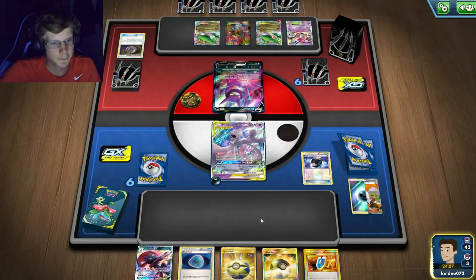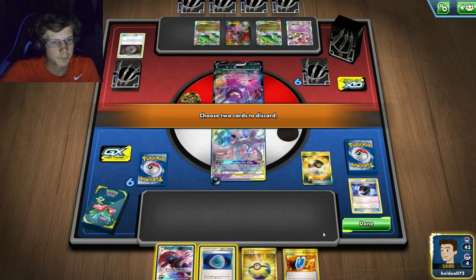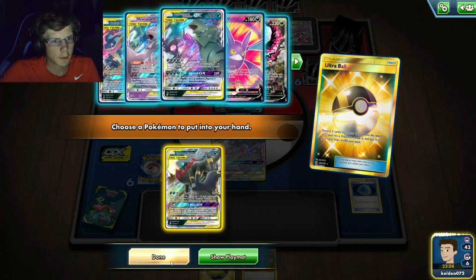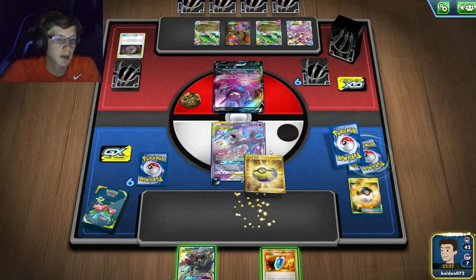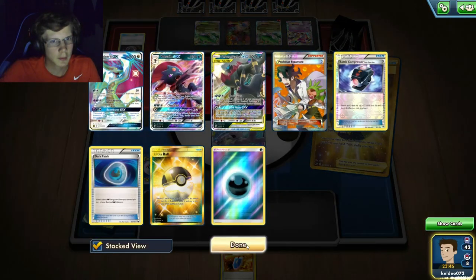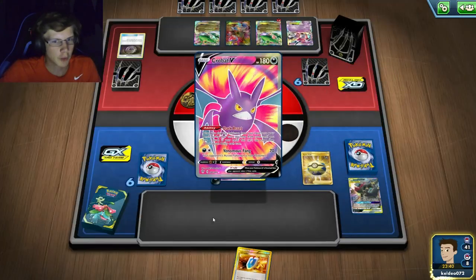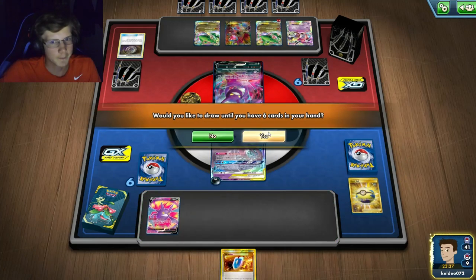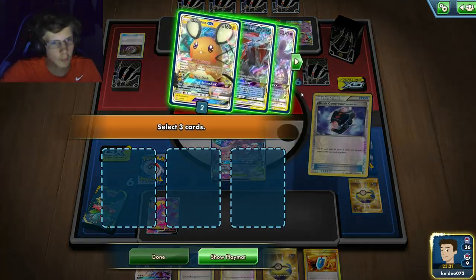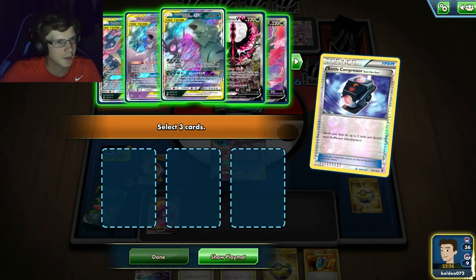I Ultra Ball and discard Umbreon and Dark Ride — wait, did I discard both Dark Patches there? No, I only had one. I should have kept that but I'll just Crobat for extra draw. There goes another Weavile. I hope I have my Rescue because that would not be good — I do have my Rescue. I should probably just put three energy down and set up.